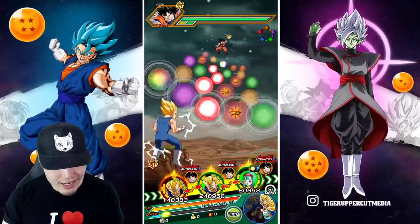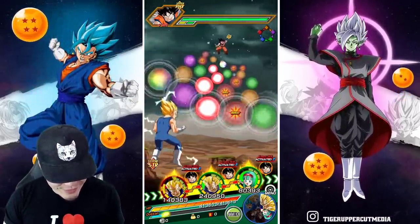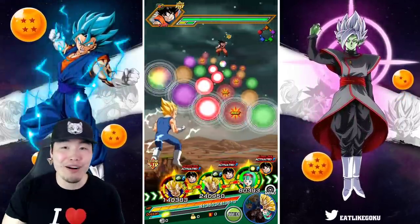We got him linked up with the Tech Vegeta, we have the support from Bulla, and we also have a good amount of orbs — 11 orbs to start with the support and a good linking partner. We should see some pretty good stuff here.